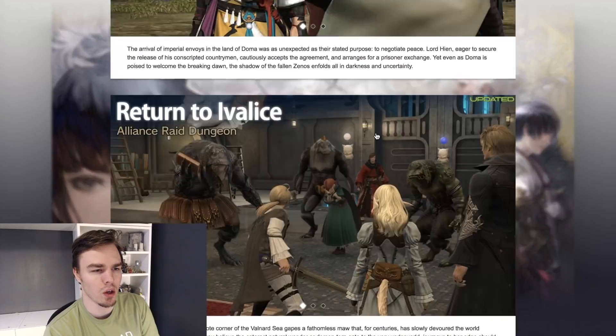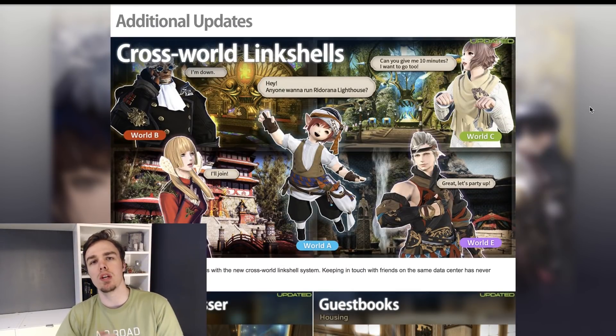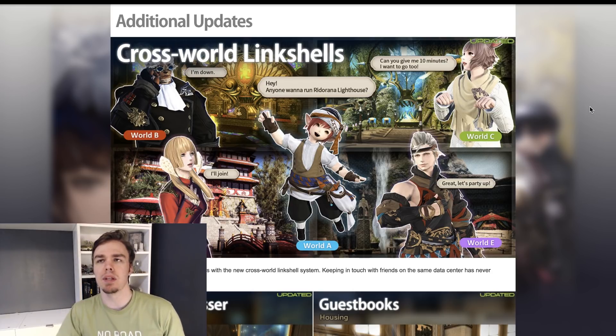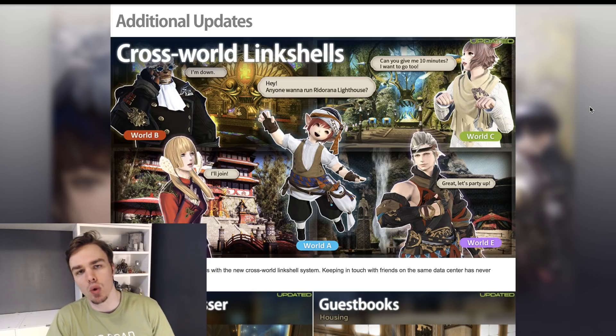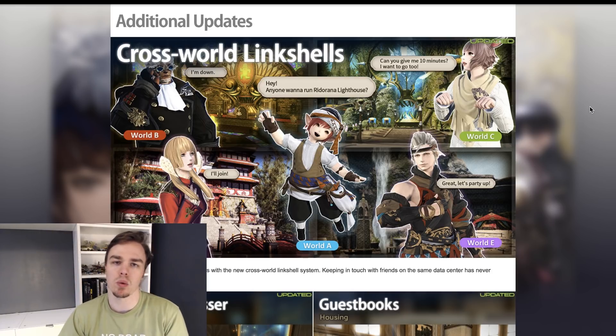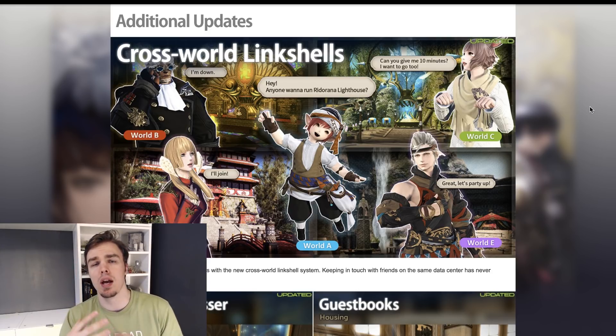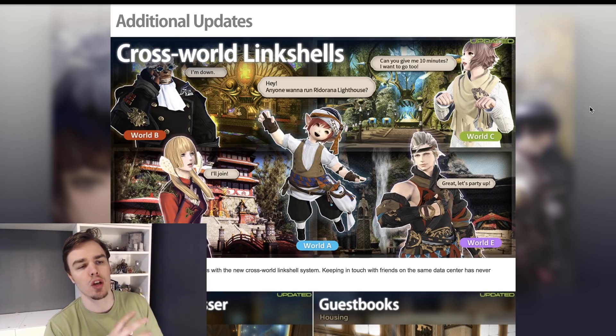If we scroll back up, we can go to additional updates. Cross-world link shells — we knew that this would be a thing, and this is something that absolutely should already be in place. I hope that this technology is something that's going to allow them to move into things like cross-world, data center-wide tells so that you can send a whisper to somebody. That's something that would cut you past something like a party finder. If you're in Discord chat with somebody and you want to hang out with them — like while we're streaming, we always have to throw up a party finder, set it to private, and put a password so you guys can get in and we can make sure the slot is held. But if you could just send me a whisper and I could add you as a cross-world friend from that whisper by right-clicking and hitting add friend request. So the cross-world link shell should help make that communication a little bit better.